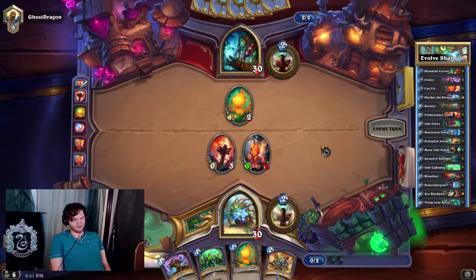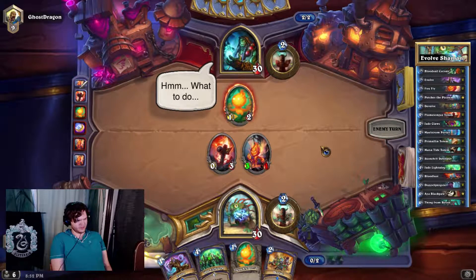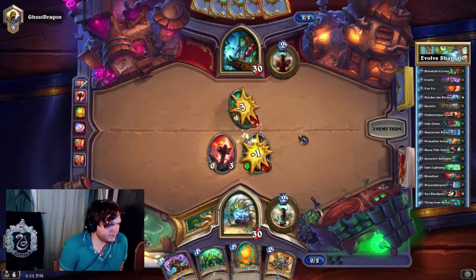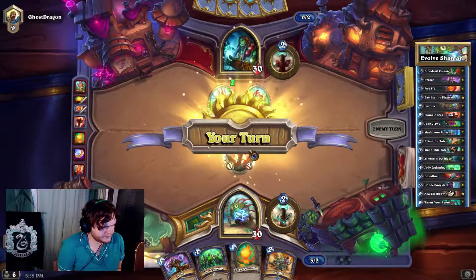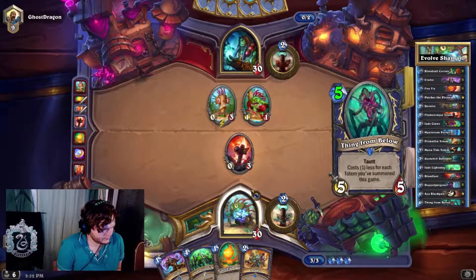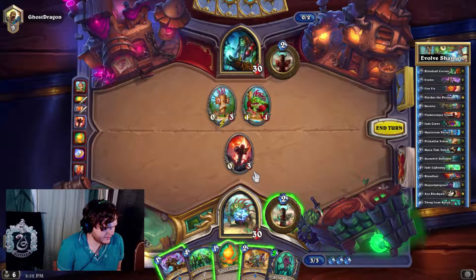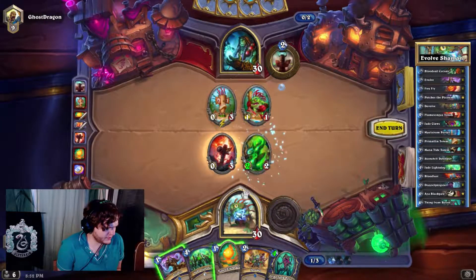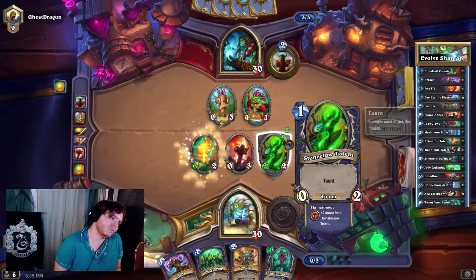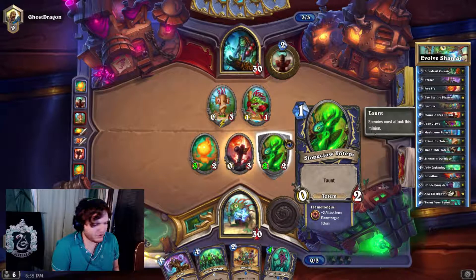Sometimes it's nice to just see how things go, you know. Next turn if he doesn't have an answer — okay, he didn't have the answer. That's a pretty good card though. So do I devolve right now? He'd get a wisp and whatever this ends up turning into. Nah, I don't think devolving is a good idea. I think I just go for the kill on it — the good old natural kill.